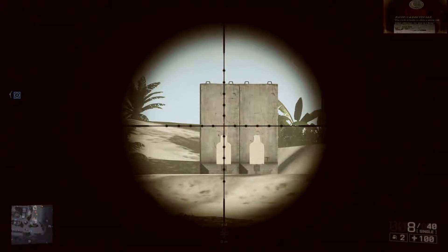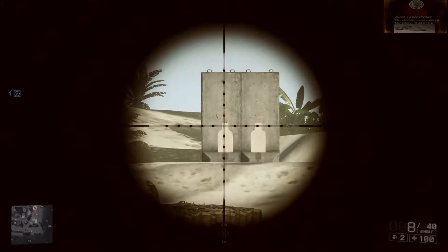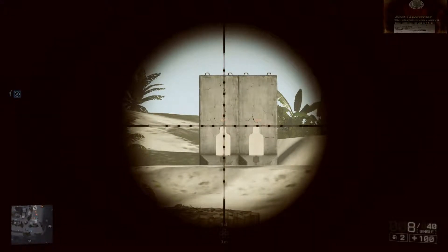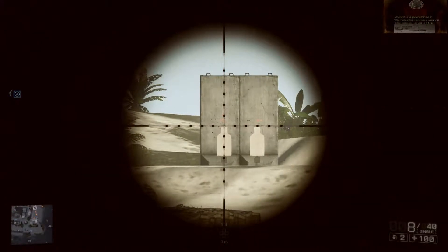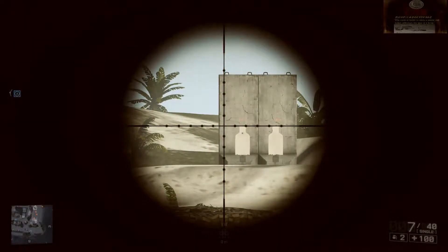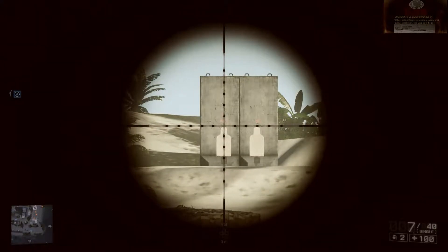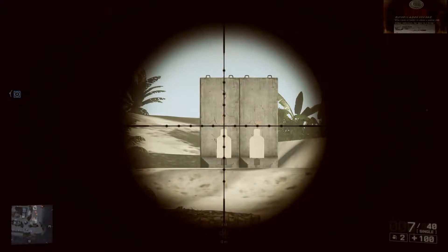If I put the aim point right here at the tippy top of his head, it's not going to hit exactly at the tippy top — it's going to probably hit center mass, or somewhere around the shoulder area or neck. So, if I want to get the tippy top of his head — a headshot — I have to aim just a little bit higher, about four mils.